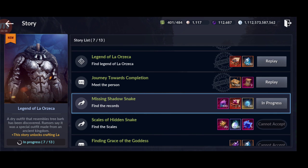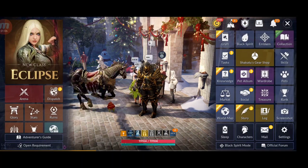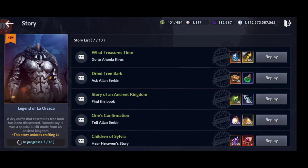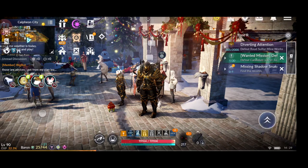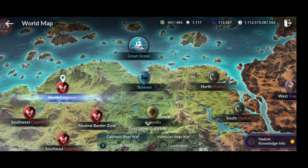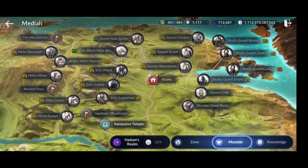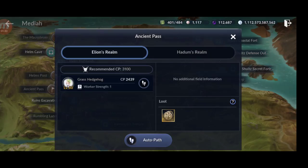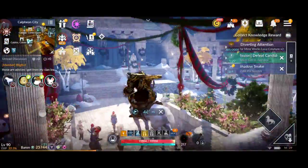The first clue is Missing Shadow Snake. I'm gonna show you where you need to go. For Missing Shadow Snake, you have to go to North Media. You move to North Media, and then you go to Zone, click the Zone, and find the Ancient Pass — that's where you have to go. I'm gonna skip forward and show you from there.